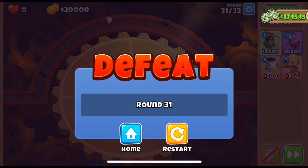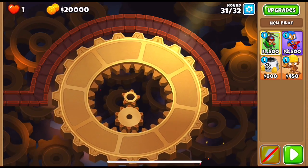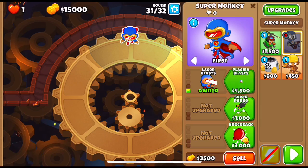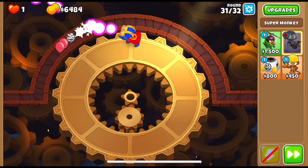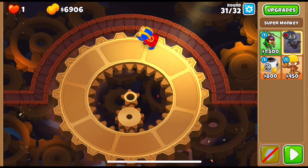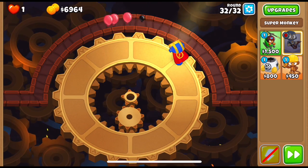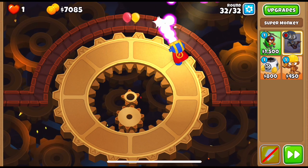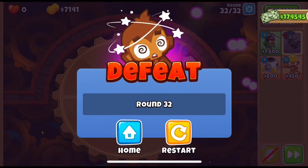They are very fast — that was a regrow black and a camo white I think. Going back to the cross-paths, I'm just going to drop a 2-2 super monkey and see what happens. He's defending, and that was the round — wow, that was a super simple round. Let's see what we got: rainbows, he's dealing with them, another one, and a ceramic — the ceramic is too beefy so we need something else.